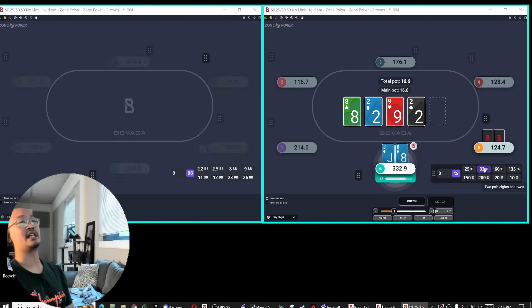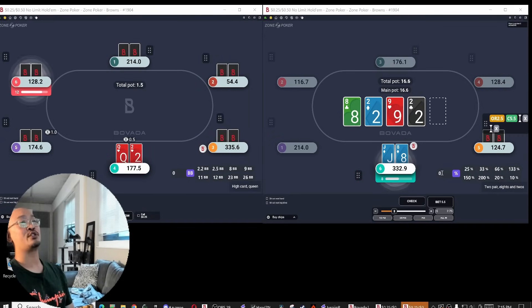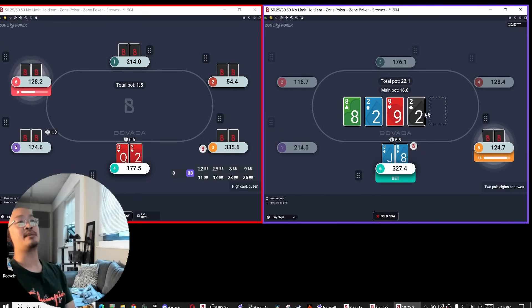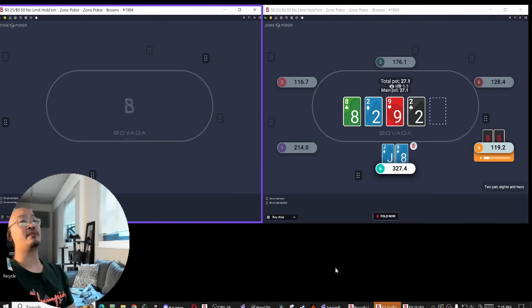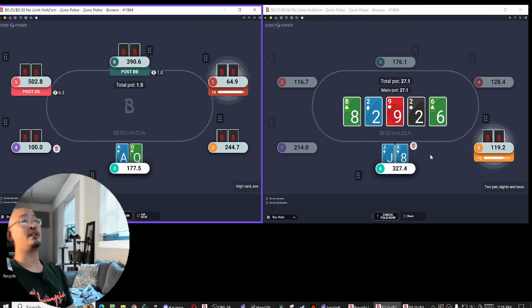Now that villain checks to me twice, it's just very likely I have the best hand. Just don't see him bet if he has like pocket tens or jacks. But there's a lot of reason that he wants to have protection with like a 9x type hand. So he's often got like ace-high or sevens or sixes. So I can bet small here — probably bet very, very small on the river and then call. I think that's pretty reasonable.